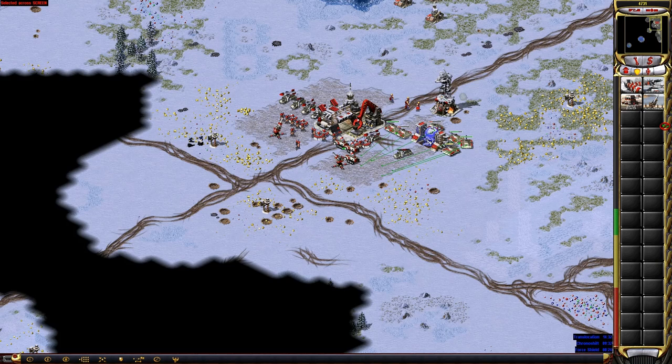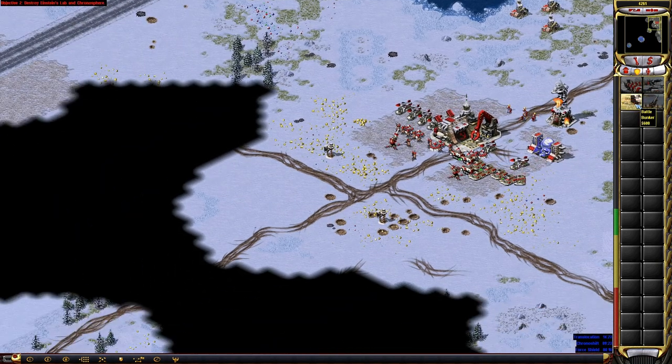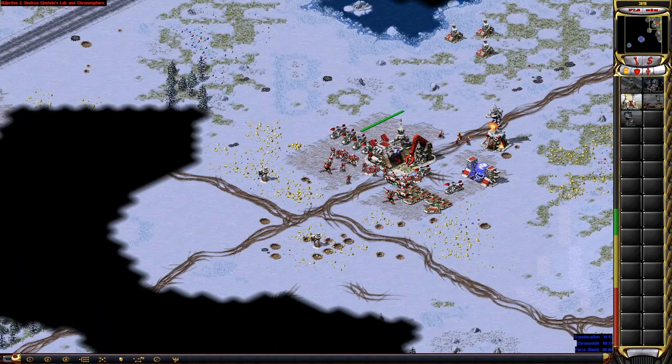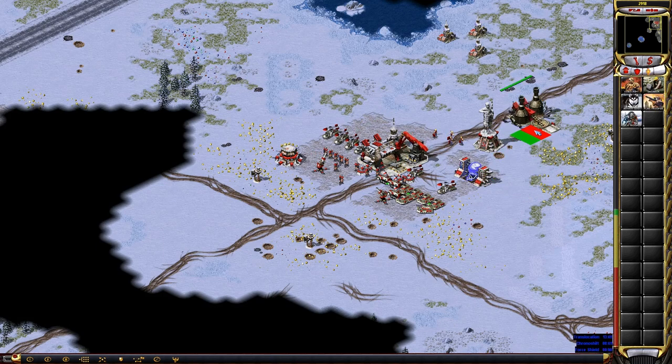Ready, Comrade. Building. Construction complete. Building. Yes, Comrade. Recharge time. Free hookups. Sparks may fly. Recharge time. Full of energy. Construction complete. Building. New construction options.